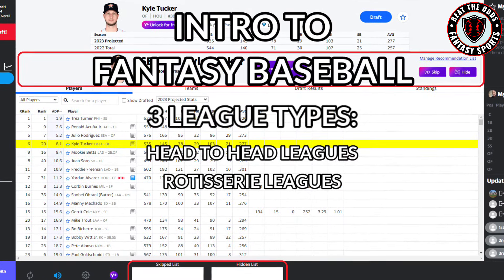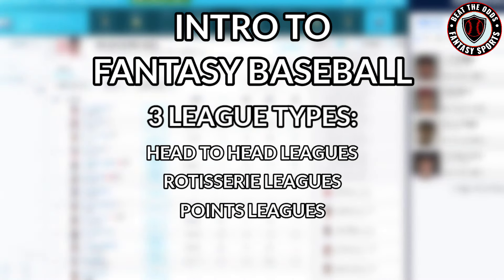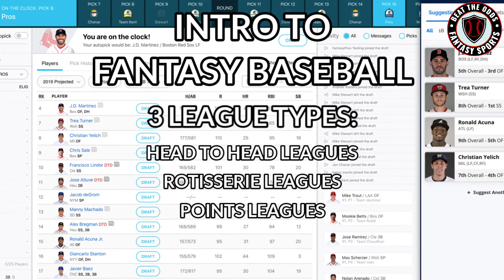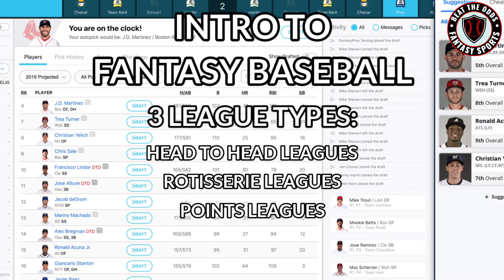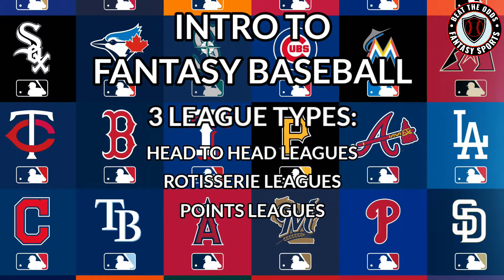We have rotisserie leagues, where you compete against managers by accumulating those stats throughout the season. You can also jump into a points league, where stats are awarded a point value and you're trying to accumulate the most points in either a weekly matchup or over the course of the season.